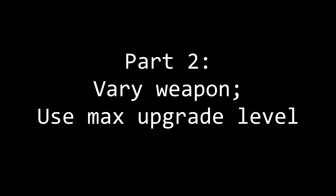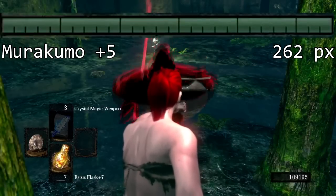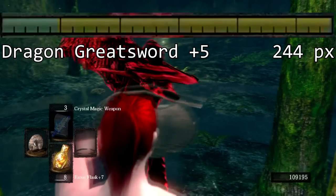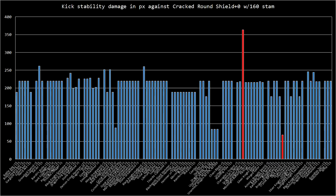In part two, we checked every single weapon in the game at max upgrade level, and we found that the amount of stability damage dealt is related to the specific weapon being held when kicking. To some extent this is related to the weapon class — such as greatsword, hammer, dagger, or so on — but it doesn't follow a true pattern that we could find, so it's more likely a hidden stat per weapon. Instead of showing every weapon's footage, here's a pretty graph sectioned out by weapon class showing how much stability damage each one does. I'll upload the full data and screenshots along with the video. Most weapons do the standard amount — 220 pixels. Some classes, such as hammers, are consistently lower, but other individual weapons vary higher or lower just by a little bit within their class.